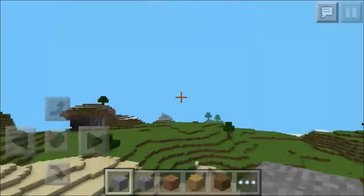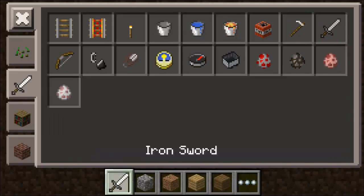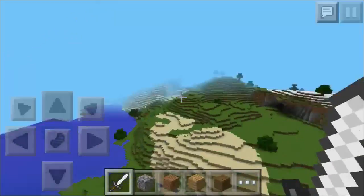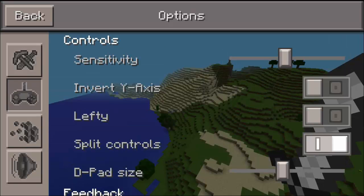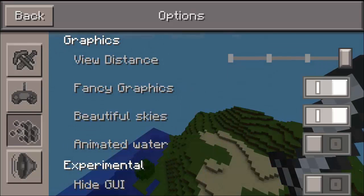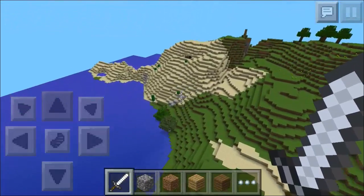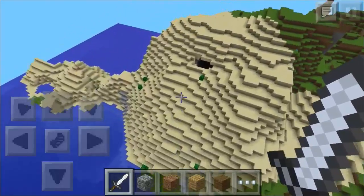So you spawn right here. This seems like a really nice seed — it's a really flat seed. He spawns somewhere right there. We have a bunch of clay and a little bit of sugar cane.